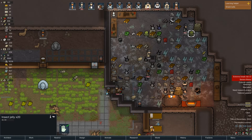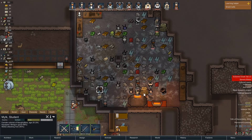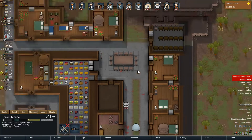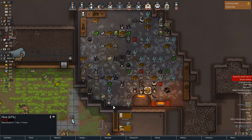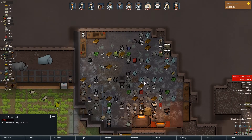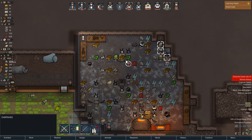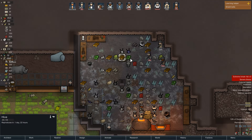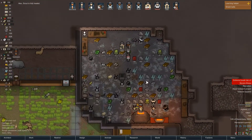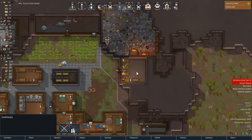Now we should deal with the exterior infestation before it gets too intense. Tear all of these things apart — the hive is nearly done. The three of you can melee attack that one. They're going for the hive, not the wood — sweet. You lads are free to go. Free insect jelly, let's go. Everyone is free.